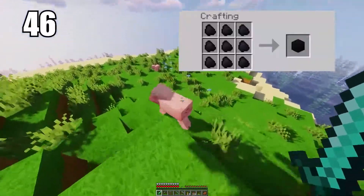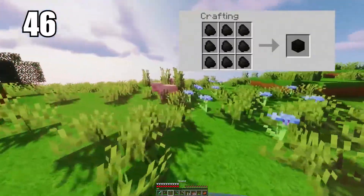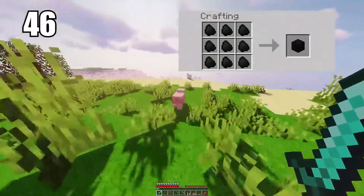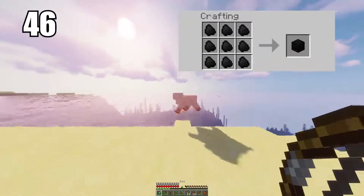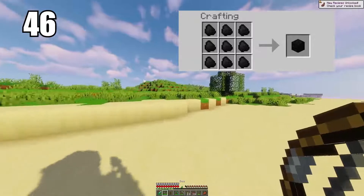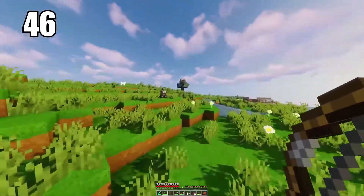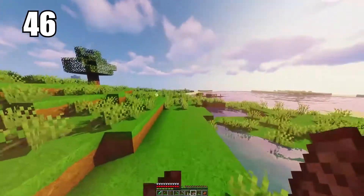Number 46 is making coal blocks for better efficiency. I recommend this if you're transporting a lot of coal and want to save space, or if you want to smelt more materials — coal blocks are more efficient than individual pieces. If you're doing absolutely serious smelting, make coal blocks, as the efficiency really counts in that regard.